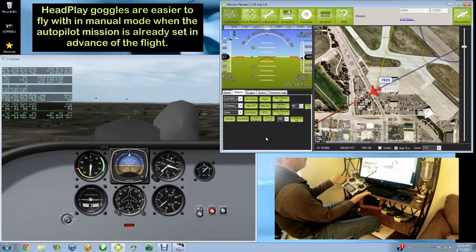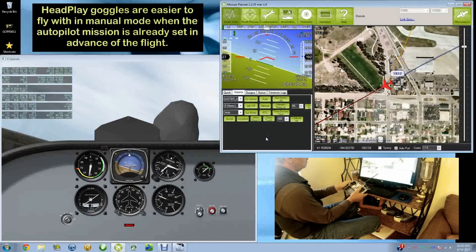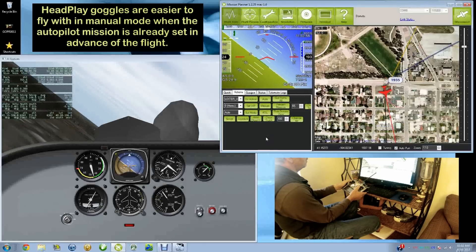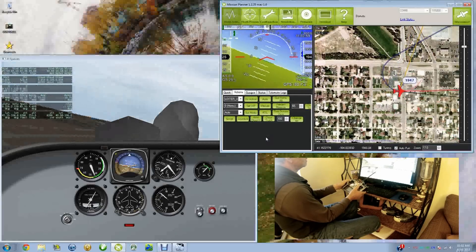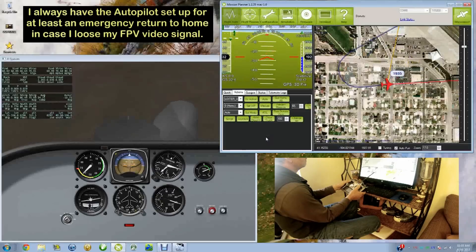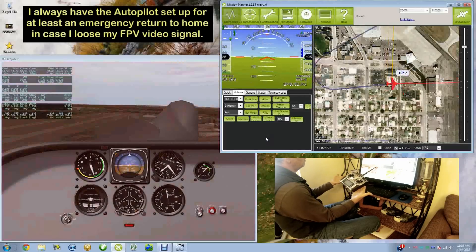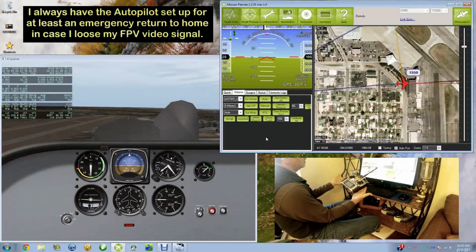Back into stable. Hold altitude. Hold level. Allow me to manipulate beyond that, as much level as I want to. You can land in this, as long as you set up your throttle for a zero minimum. If you get in trouble, let go, and just stabilize again.